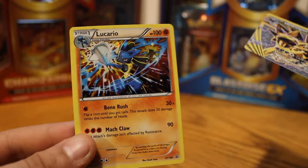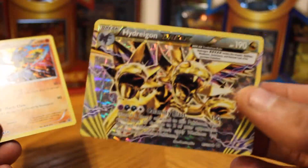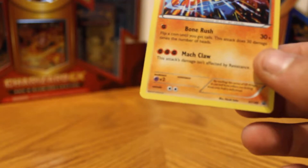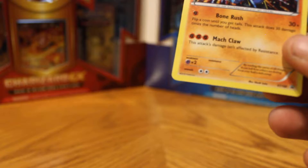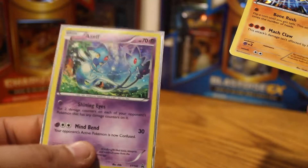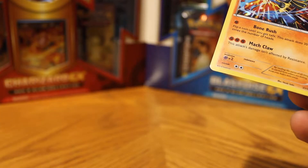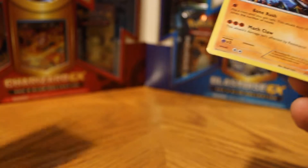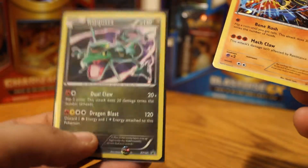All that matters is I got this Lucario promo — this is what I wanted. This is a bonus because we got Riolu 140. Let me see my other promos: I have Azelf which is 142, and Regigas which is 141. So we have 140, 141, and 142.